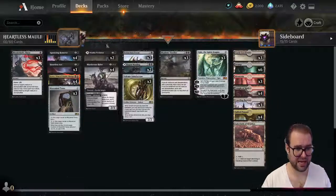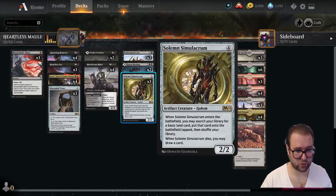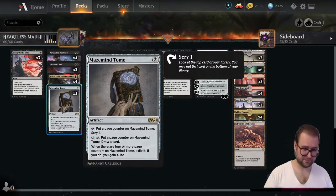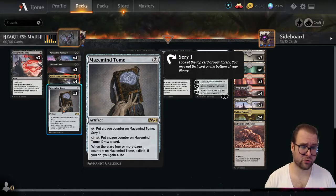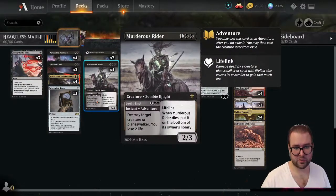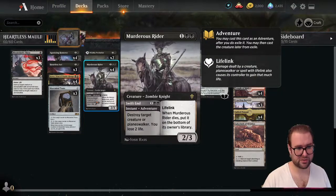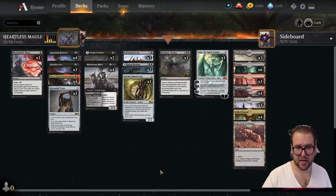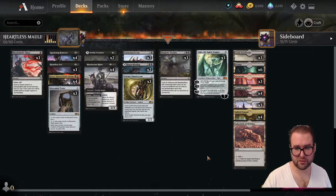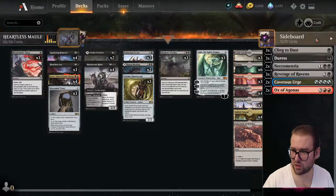This deck is a control deck that revolves around Kroxa and Ugin. We're going to grind our opponent out, go into their hand, and take care of threats. Solemn Simulacrum helps us ramp a bit and draws a card when he dies. Mazemind Tome keeps us alive against aggro and lets us scry or draw. Murderous Rider is a nice in-between — defensive spell but also a creature to help restabilize. We're stalling and destroying everything until we can slam an Ugin and win the game.